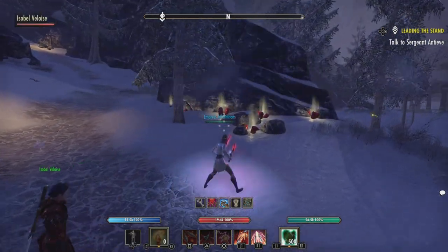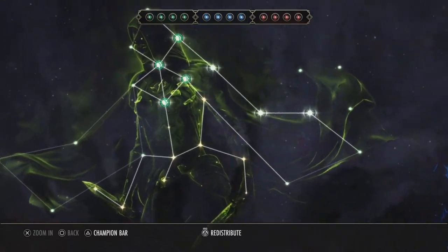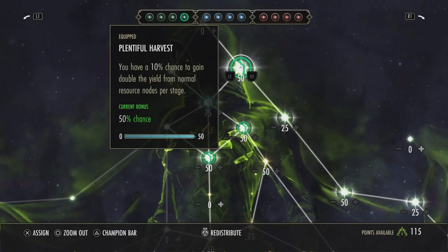The first thing to know about crafting surveys is that the CP you use for crafting surveys are really, really strong. You wouldn't really think they are here in the green tree, but Master Gather reduces the time it takes to harvest by 10% per stage — so that's a 50% time reduction when you have all your points in. And Plentiful Harvest gives you a 10% chance to gain double the yield from normal resource nodes, so up to a 50% chance.